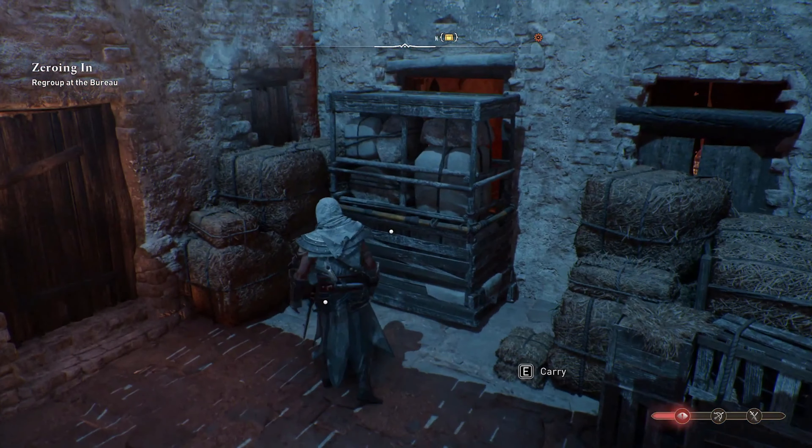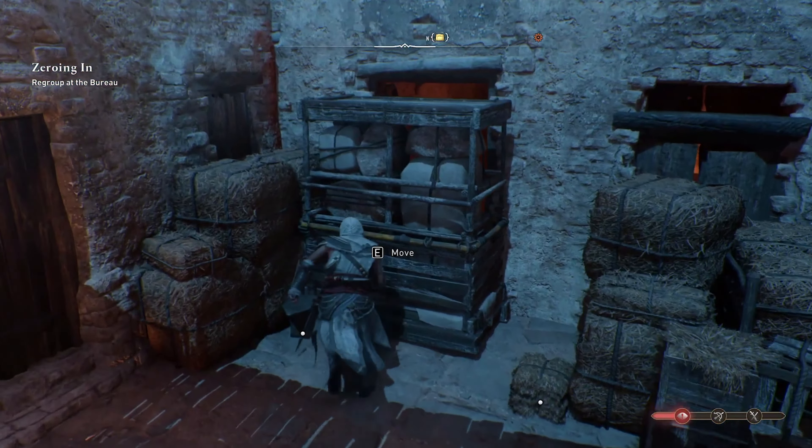Assassin's Creed Mirage offers gear chests which provide better gear and stronger weapons. These chests can be found in every district of Baghdad, often in restricted areas. They contain upgrade schematics and new gear for players to acquire.